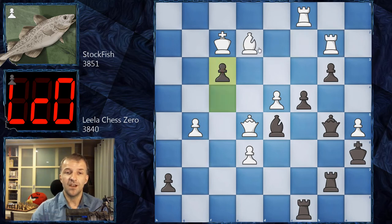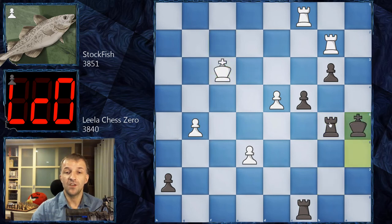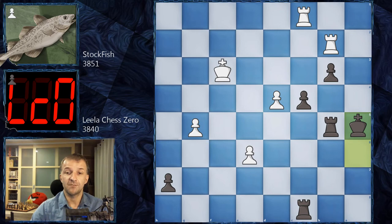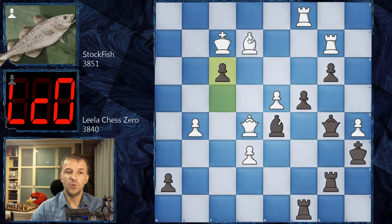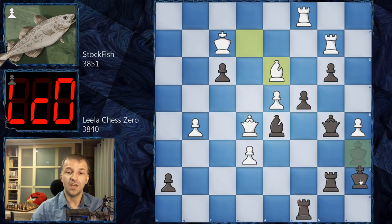Qe5, and now b3, attacking the rook. Rb2, and now f3, attacking the bishop — a distracting move. If the bishop goes to f3 then black simply exchanges everything. After Bxf3, the queen is under attack, so Qb5 is forced, Rxb5, Kxf3, and this is completely winning for black. The king can go to b4, the pawn rolls, and black can pick up both pawns. Completely winning. This is why we have Bd3 instead — a little tactic, since the bishop cannot be taken because Rc8 is hanging.